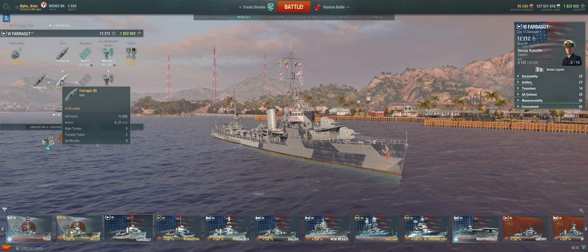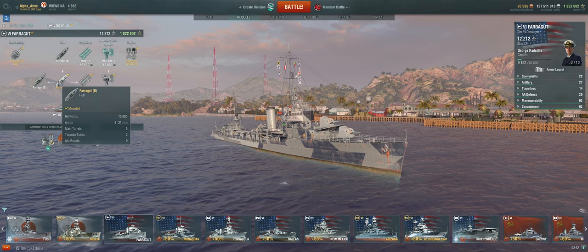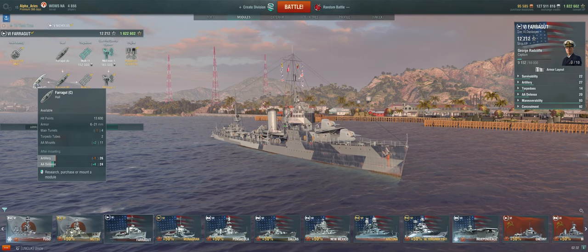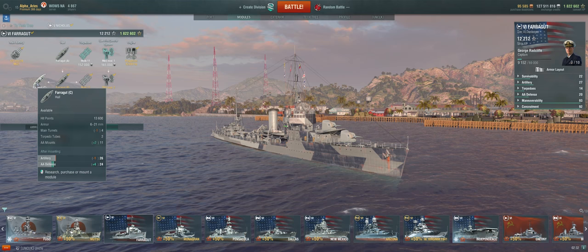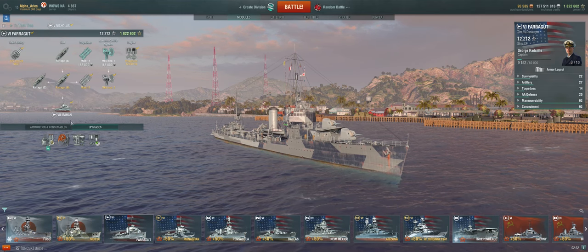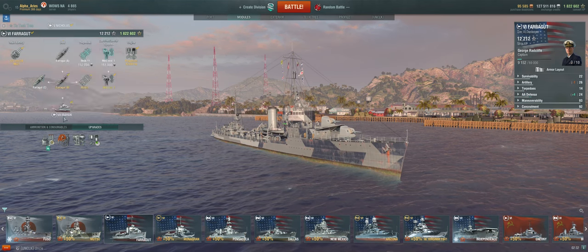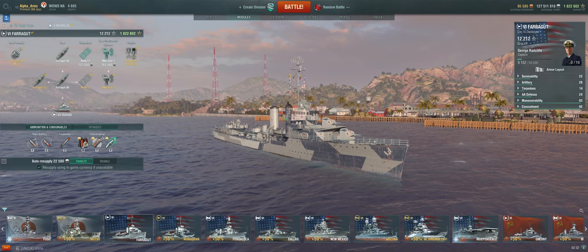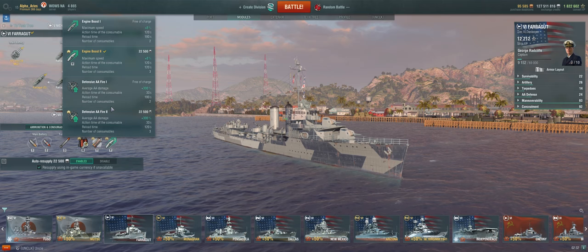Because the Farragut is a gunboat, generally you'll want to use the B hull, because with the C hull you actually lose a turret. However, with update 0.8.0 on the horizon and the guaranteed influx of aircraft carriers, you may wish to take the C hull. If you take the C hull, make sure to swap your speed boost with defensive fire in order to maximize its effectiveness.